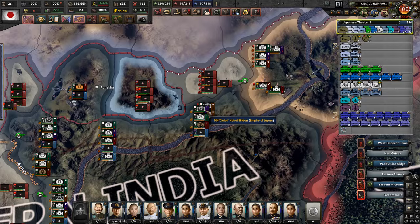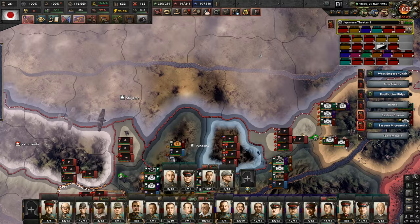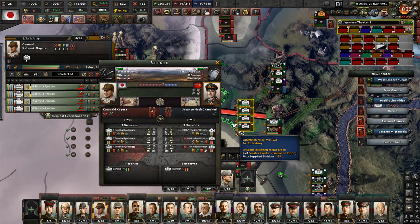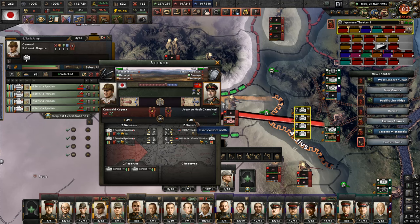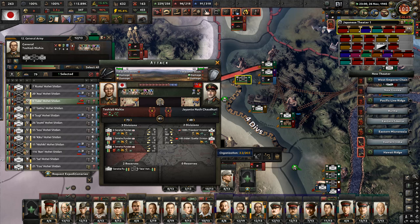So how did this battle go? It's going very well - an enemy division is breaking, it's amazing. Do we finally have our tanks over here? We do, and they are fully ready to attack. So let's throw them into the fight, where they're being met with just exhausted divisions which we can easily take over.